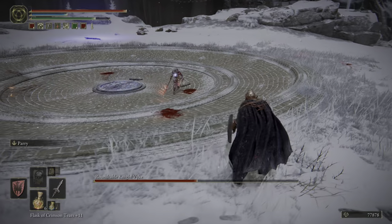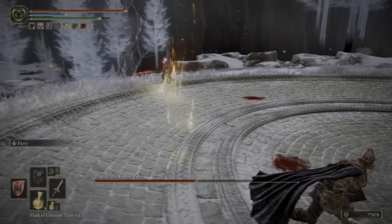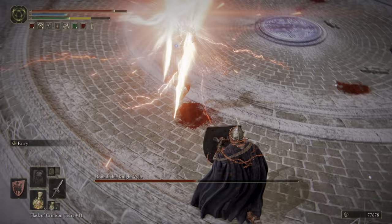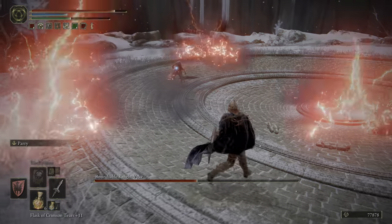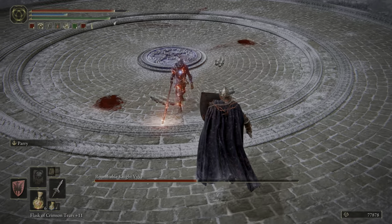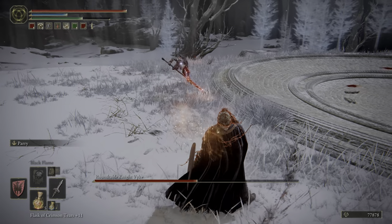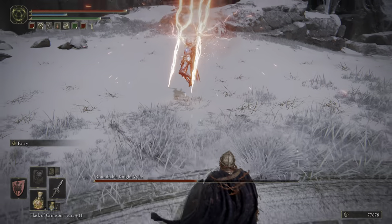The only other spell he has is this triple lightning strike. He can sort of spam that, so you have to pay close attention to his hand. He can do it two or three times — the third one is kind of rare, but it's really there to throw you off. Just run in one direction and pay attention to him. There's no shame in just letting him do what he wants while you run away to get a good look at the animations, see what you should be looking out for, and then heal up when necessary.